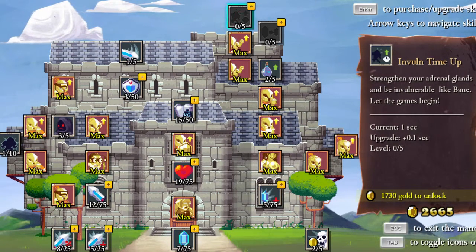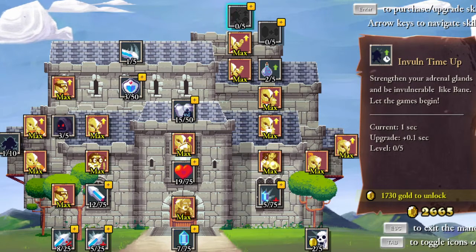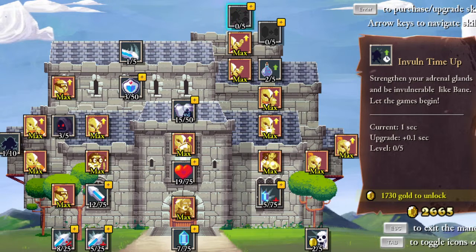Strengthen your adrenal glands and be invulnerable like Bane. Let the games begin. So if you take damage, then you can move through things and not take as much damage. That sounds really useful against this boss, which we're going to deal with.